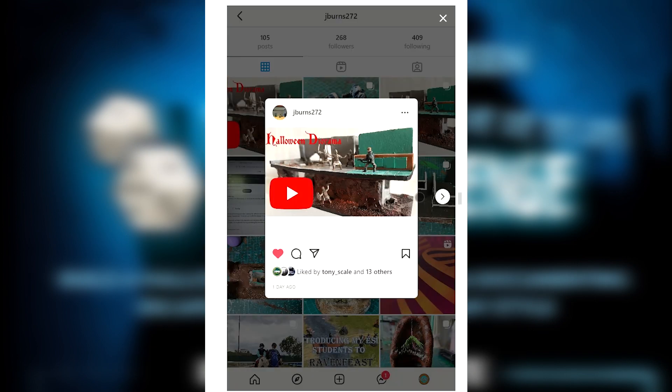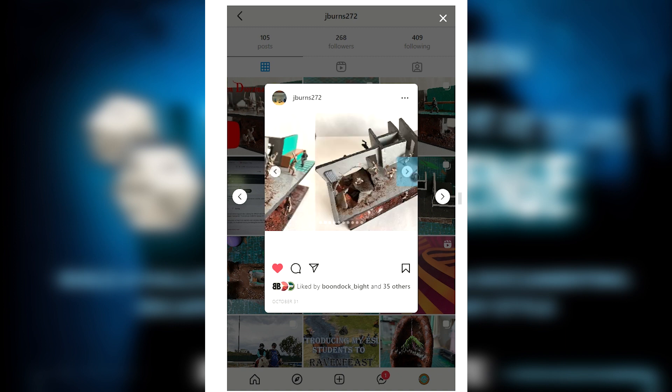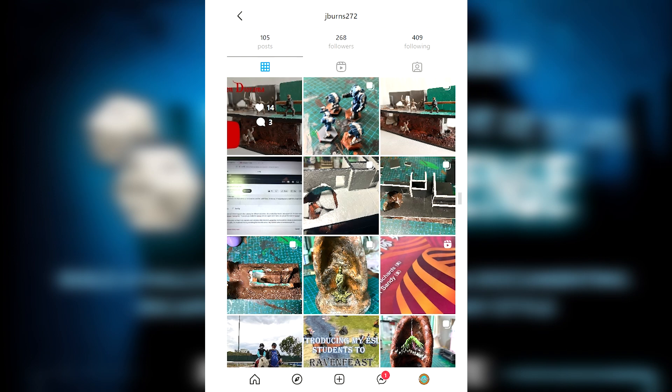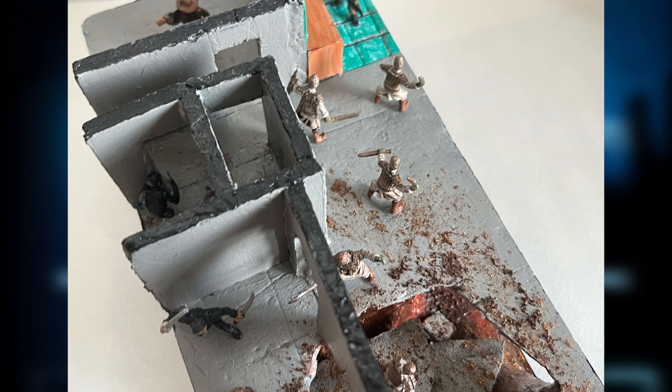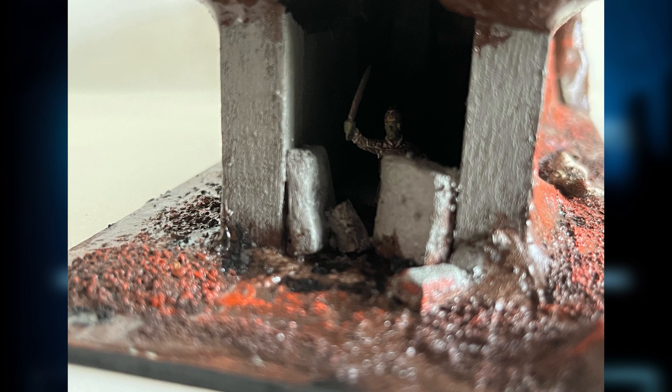J. Burns 272 also happens to be another survivor of this community challenge. When the ground collapsed in the new apartments, we weren't sure what we would find. It looked like some forgotten tomb of some noble lord, guarded by his loyal retainers. Who would have thought those guardians would still be alive? Truly amazing!